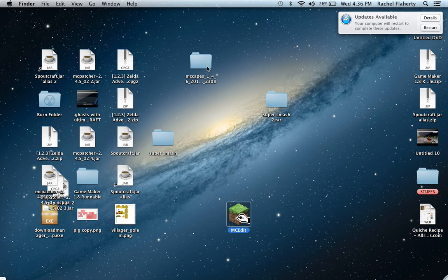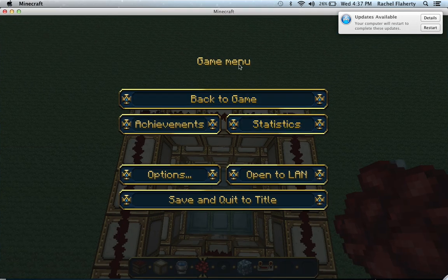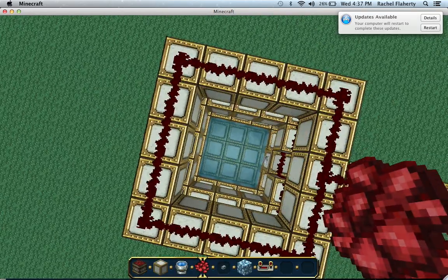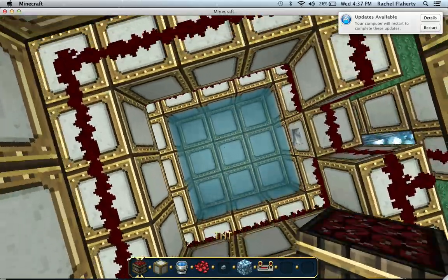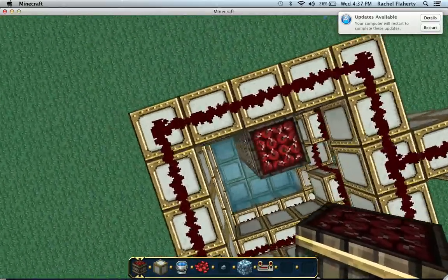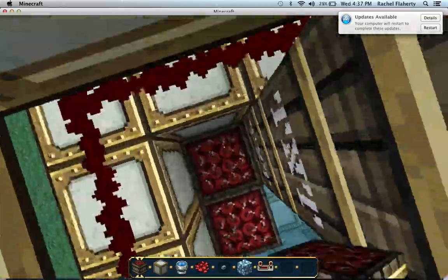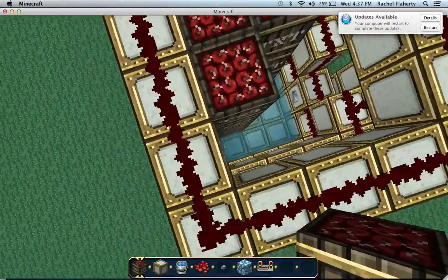I'm going to show you a cool thing I made in Minecraft — it's basically a spaceship. My name is Dalton. Okay, so this is the spaceship, I'm going to load it. Dalton hasn't seen it yet, that's why he's here to see it.